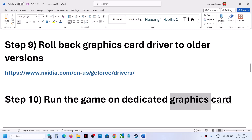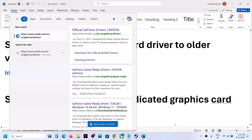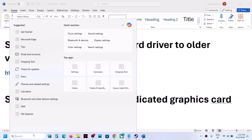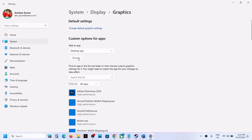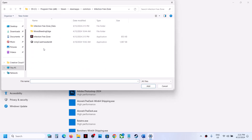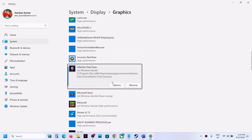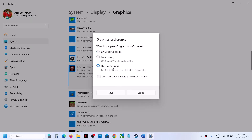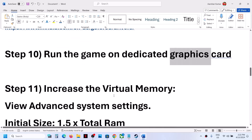If still not working, run the game on the dedicated graphics card. Type Graphic Settings in the Windows search box and click on Graphic Settings. Click Browse, go to the game installation folder, open the game folder, and select the game exe file. Click Add. Once the game is added, click Options, select High Performance, click Save, and then launch the game.